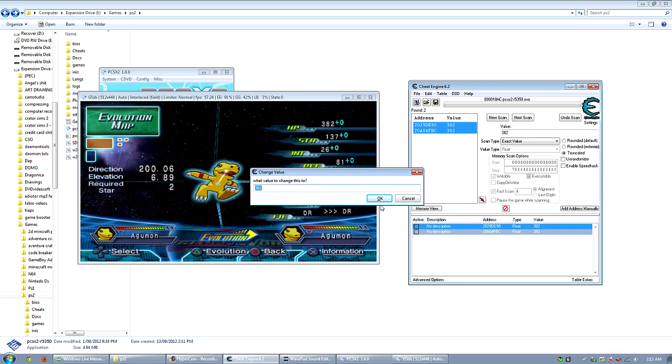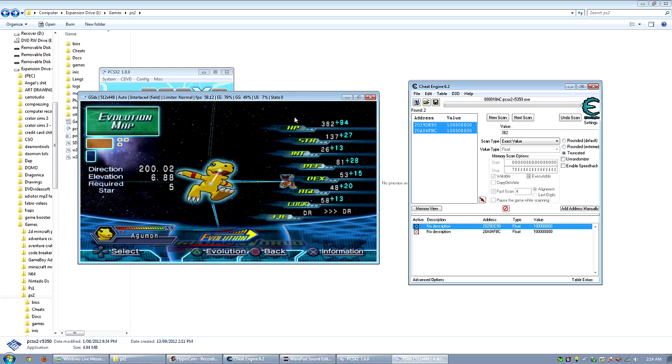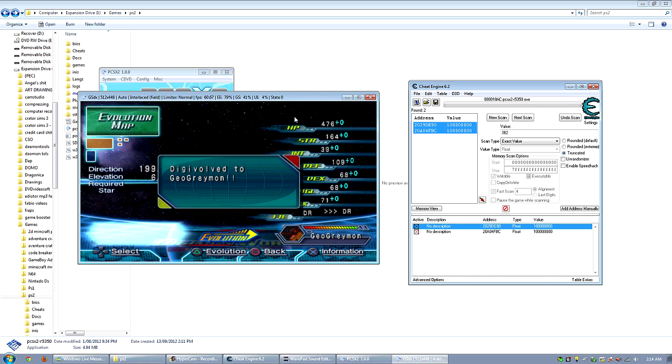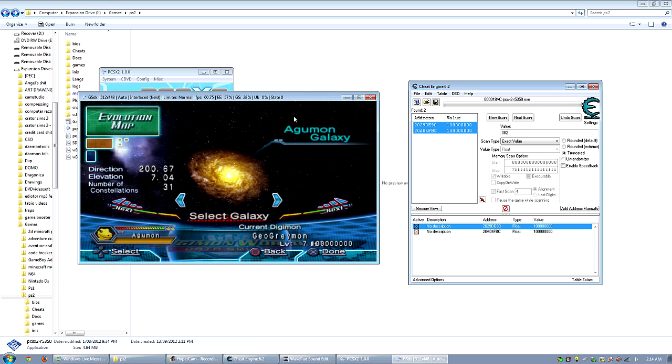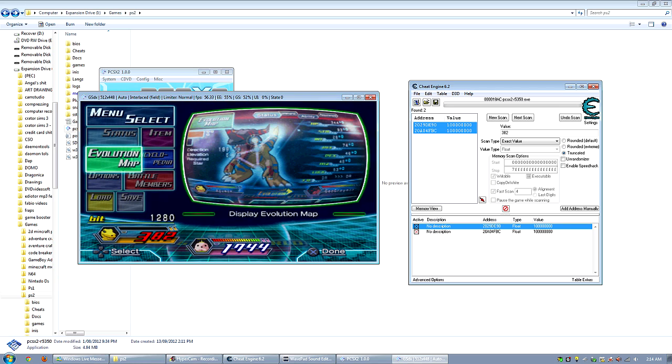Now change the value to whatever you want your health to be — for the video's sake I'm gonna put it really high, way beyond what's normally possible. Click the entries to make them active. Now you digivolve to whatever Digimon you want. You'll notice the health shown up there hasn't changed, but that doesn't matter — it's still gonna have the crazy health value, as you'll see.